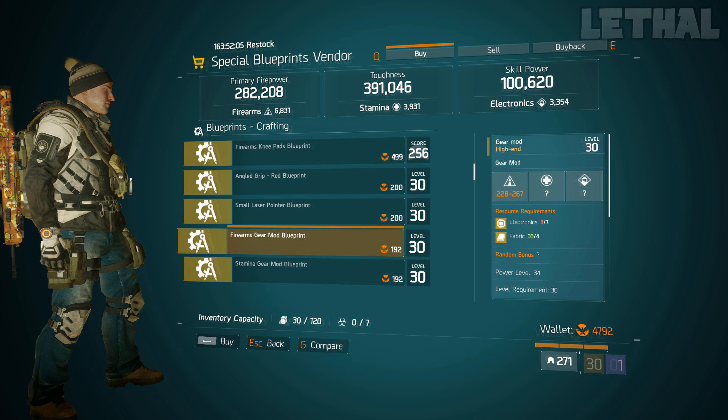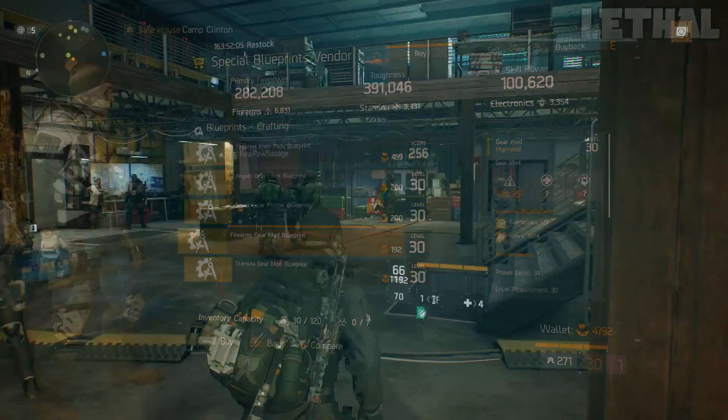The special blueprints vendor — Avenger Akim Clinton — is next on my list. The only thing you want to check out from him is this Firearms Gear Mod Blueprint. If you make multiple builds or try out different builds, I'd recommend buying this blueprint. Even if you don't have too many builds that rely on Firearms Gear Mod Blueprints, it's still better to have this than not, so if you're missing it, definitely buy it.